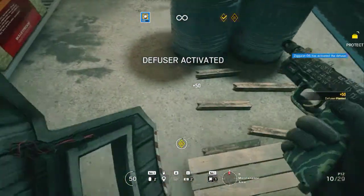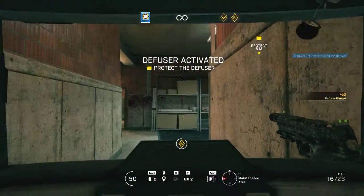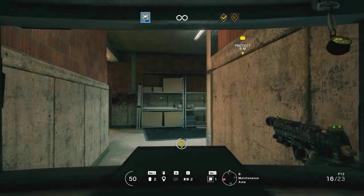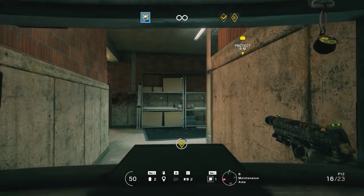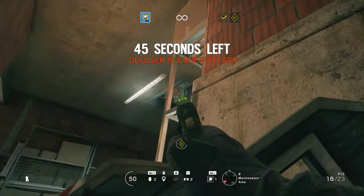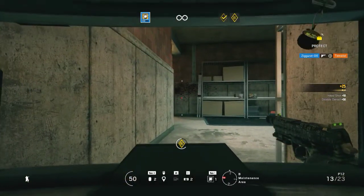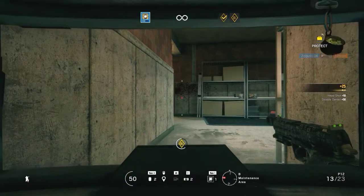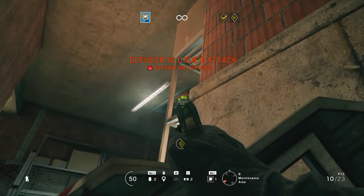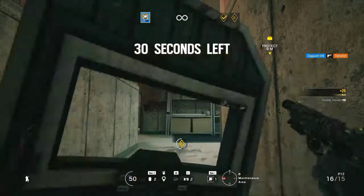Defuser planted. Protected from enemy action. Hostiles have found the defuser. 45 seconds remaining. Don't work on that door! Enemy has located the defuser. Bomb will be defused in 30 seconds.